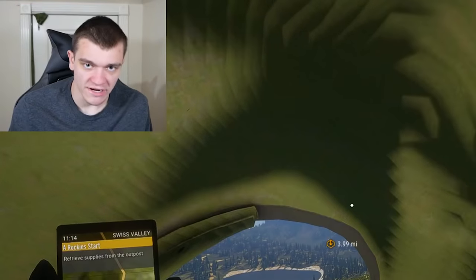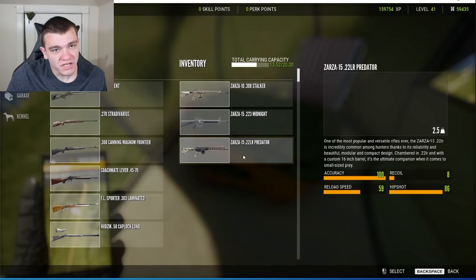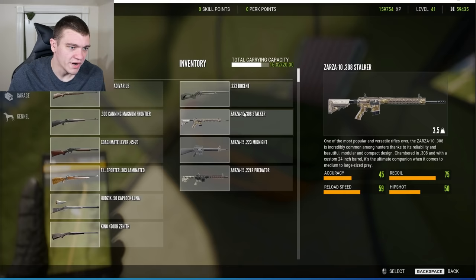Recently in Hunter Call of the Wild we were given AR-15s. We have the .308, which is great — we tried it out last video and it done phenomenal. We have the .22, I don't even know if I've shot it yet. But then we have the .223, and that's what we're going to talk about today. We're going hunting strictly with .223s, unfortunately.